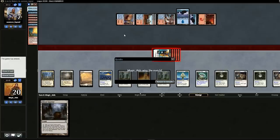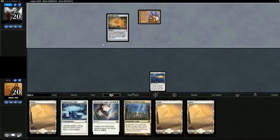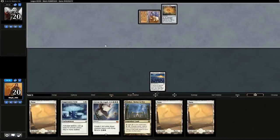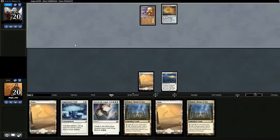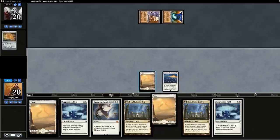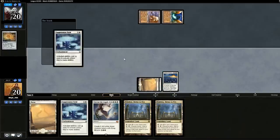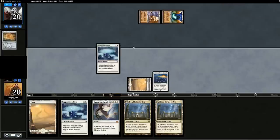Opening hand looks pretty good, we'll keep. Drop the Leyline. This is going to be pretty rough for us — Tron is bad for us. Late game they do stuff, but when they have cards that say 'destroy all colored permanents,' it's rough. He has a third land in hand. The Suppression Fields are good against him too, but it might be too late. At least it'll make his Planeswalker abilities cost more. Reality Smasher — I'd rather play the Eldrazi version than pure Tron.